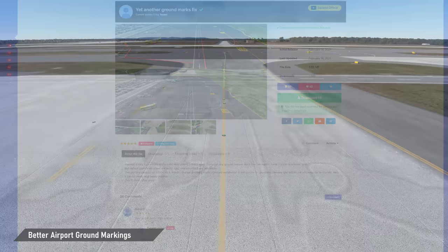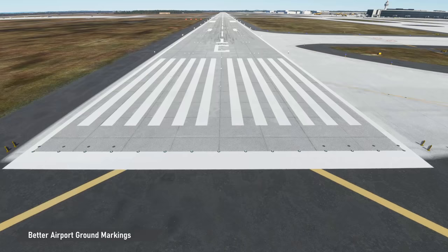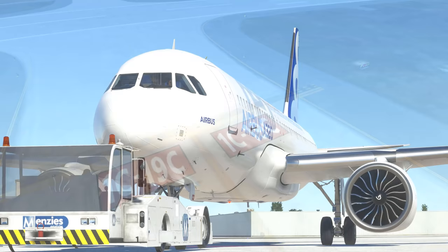In case you don't like the way too bright and brand new looking airport ground markings of all the default airports, you should check out the Yet Another Ground Marks Fix by Tatami. It decreases the brightness of all ground markings on taxiways, aprons and runways and makes them much less intrusive and more realistic. It also adds black pattern areas on taxiway holding positions, as is often the case in real life as well.